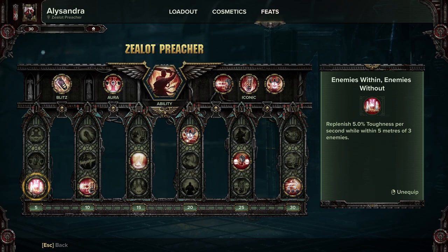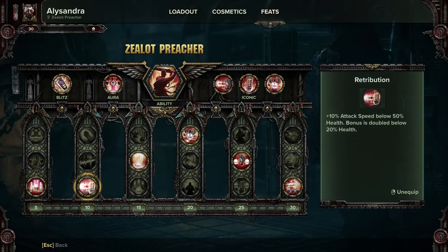For feats, I'm using Enemies Within, Enemies Without, because you're going to be in the middle of everything at all times. Retribution I'm still hit and miss on, because it does require you to play quite sketchily.